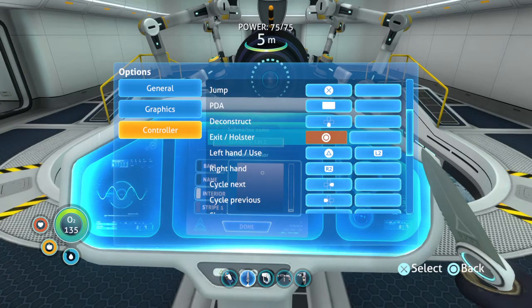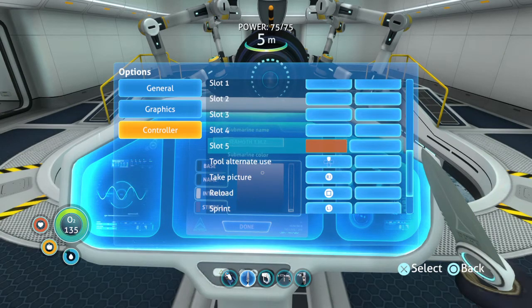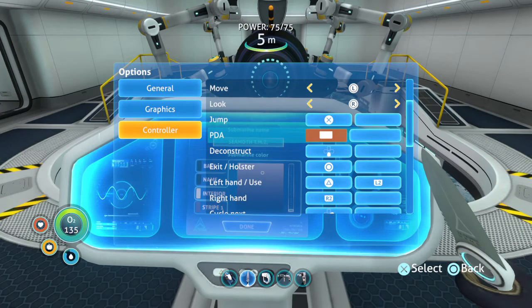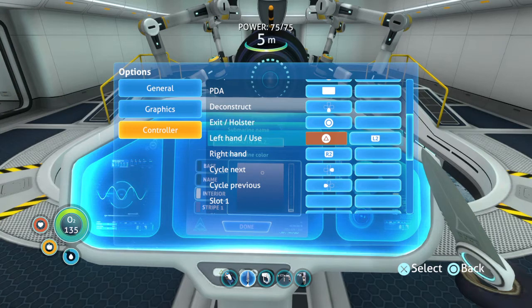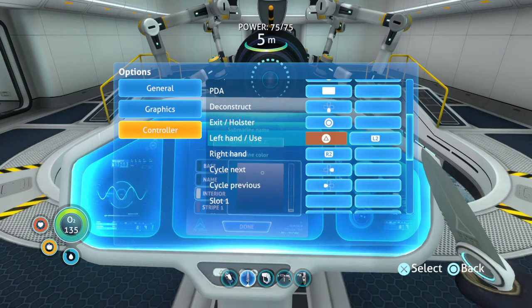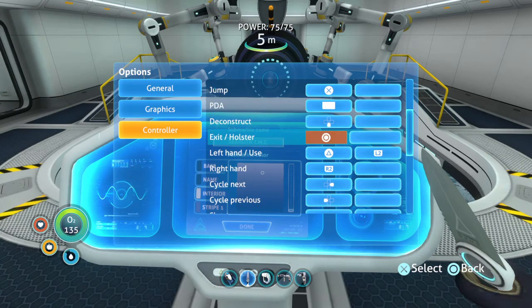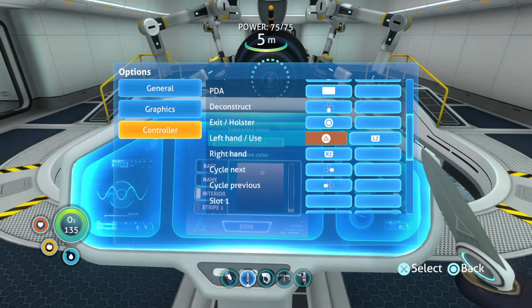You can change the controls, but to access the console I don't think you can. The X button is set to jump, and triangle is to use or select things. I remember changing some buttons — maybe the jump button was originally triangle and I changed it to X because I'm used to pressing X to jump. But the problem is I still access the console with X somehow, even though it says to press triangle, and that's weird.